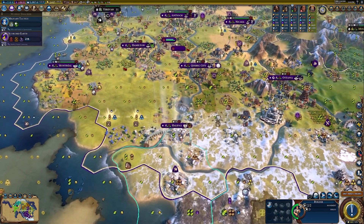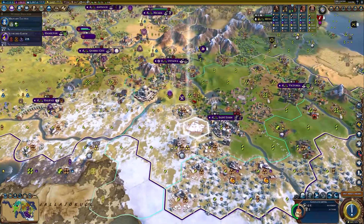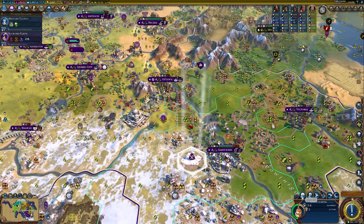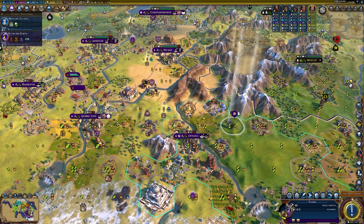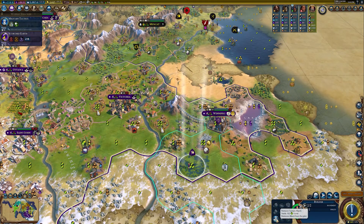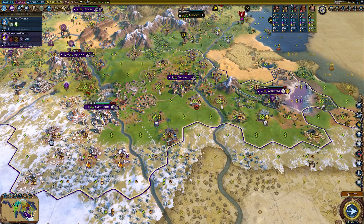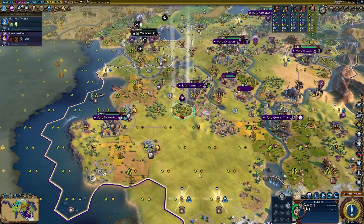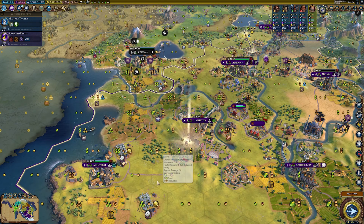We still have quite a few turns left on the industrial zone. I think I'm going to get that lumber mill going. Let's use a great engineer — we still have 10 turns left on Saint Basil's Cathedral. We'll get rid of this marsh. The entertainment complex will be done in one turn, then we'll get a unit from that Hippodrome. We definitely have more than enough era score for another golden age.